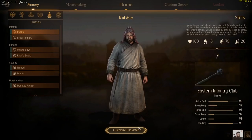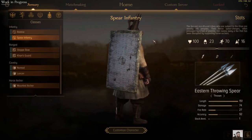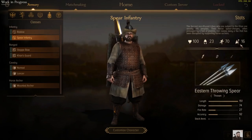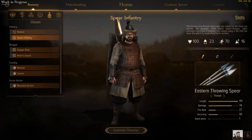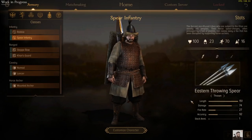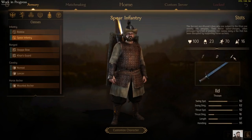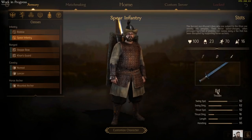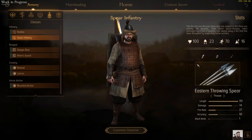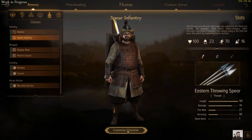And then we have the Spear Infantry, who is fairly well protected with a little bit of armour and a massive shield, with a good unit size on them. They come with eastern throwing spears — these can be used as javelins to throw at your enemies, or you can hold on to them and use them for spear stabbing. And like mentioned, they do have a pretty massive shield which will protect them well from missiles, but it doesn't have a great deal of durability — it kind of looks like it's made from wicker, so it's not going to survive very well being hit by massive axes, but it'll keep them safe from missiles and help them be anti-cav, whether up close or from range with those spears slash javelins.